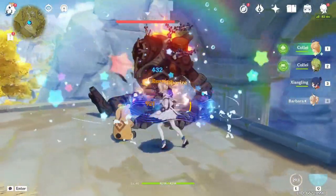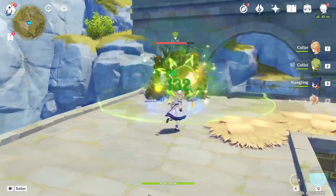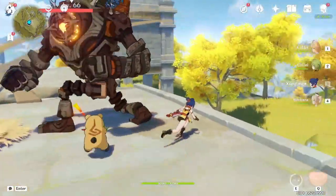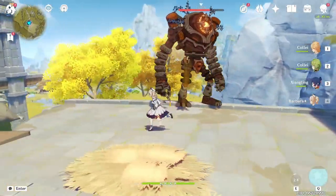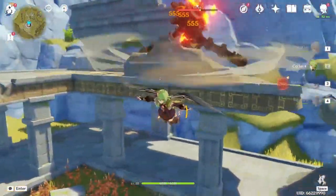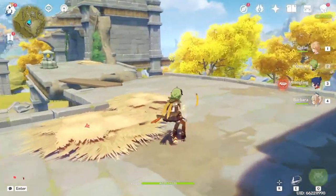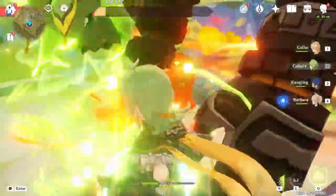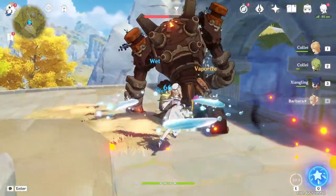Besides ruin guards, there wasn't really any other monster that was terrifying to me when I first started playing. The only one I can think of is probably the Oceanid summons — the ones in the air. Do those really count as monsters or is it part of a boss? If you didn't have access to a bow character, those were pretty much impossible to kill, especially when the game was new. The only characters able to deal with them were bow characters, obviously, and I think Kazuha was able to, Diluc kind of was able to — I can't really remember.